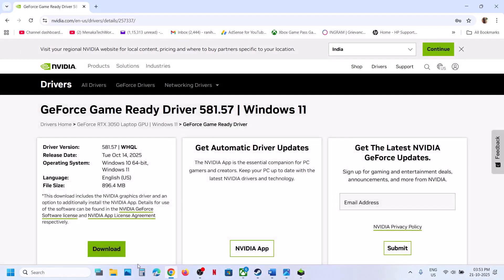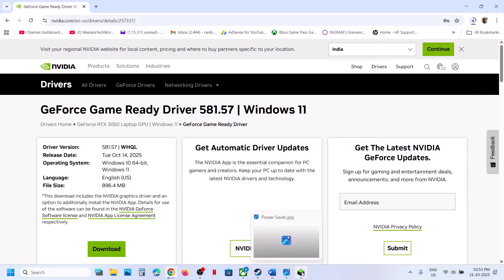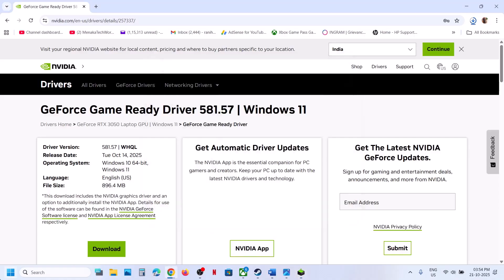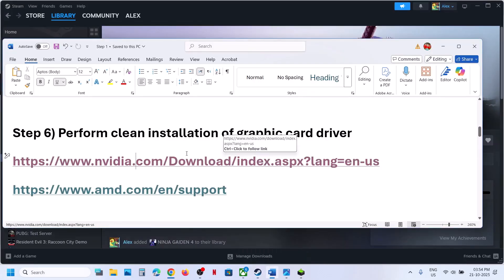Download the file, and once the download is complete, run the exe file, click Yes to allow, click OK, click Agree and Continue, and select the Custom option. Click Next, put a check on the box which says 'Perform a clean installation', and then click Next. After the clean installation is done, restart the computer. After the system restart, launch the game. Still not working?